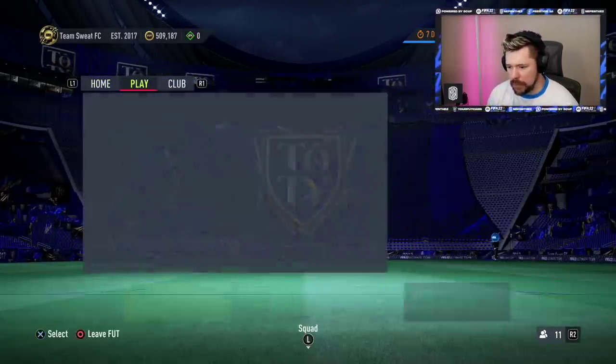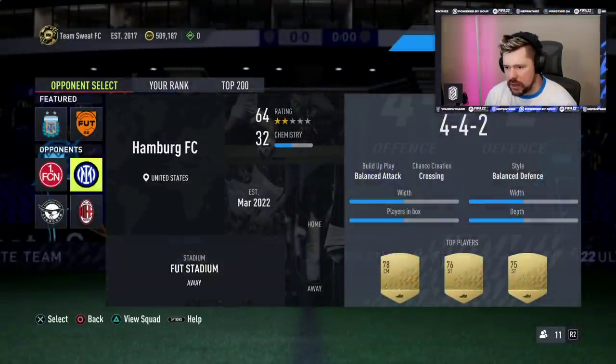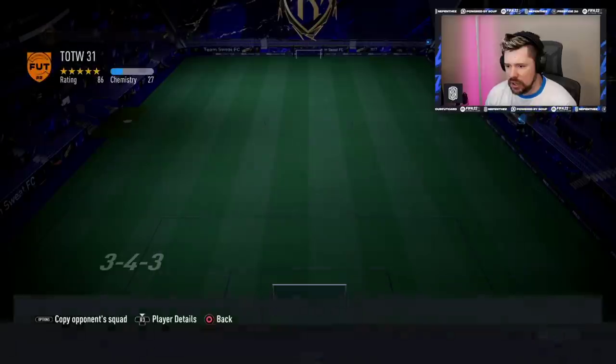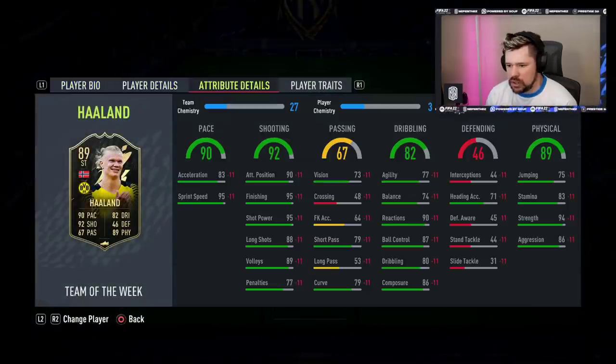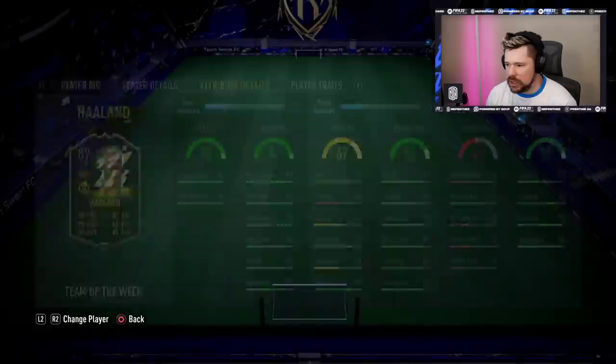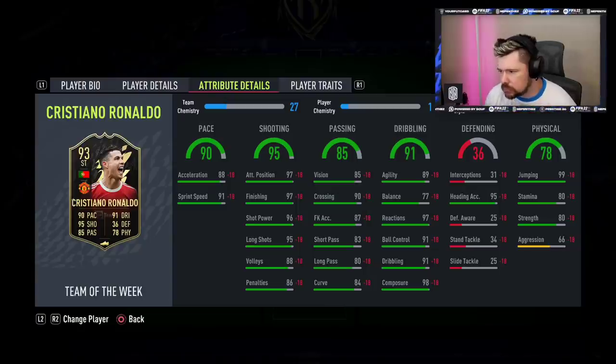We should have new Prime Icons Moments as well, that's probably it. Let's have a look at the new Team of the Week. 86-rated Haaland - three star, three star - he's just never gonna be it, is he? He's just too clunky. 93 Ronaldo, which means he gets an upgrade on his OTW. Ignoring the 93 Ronaldo, this card has low stamina, low aggression, low balance.